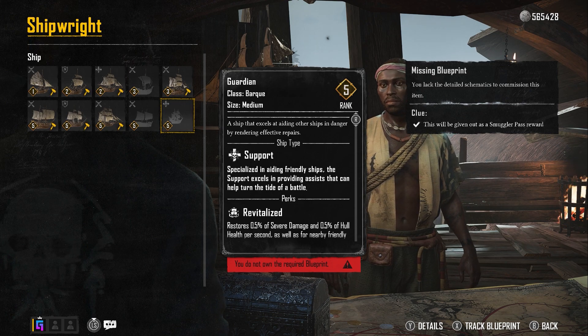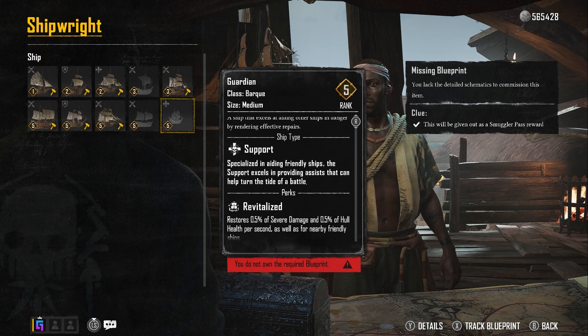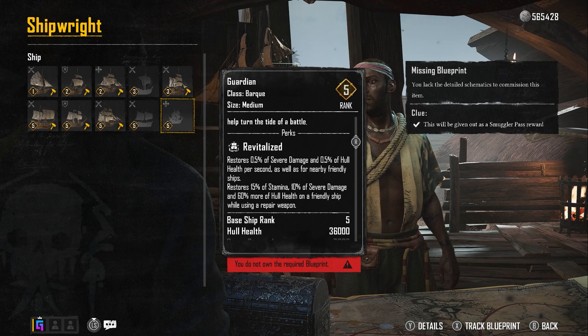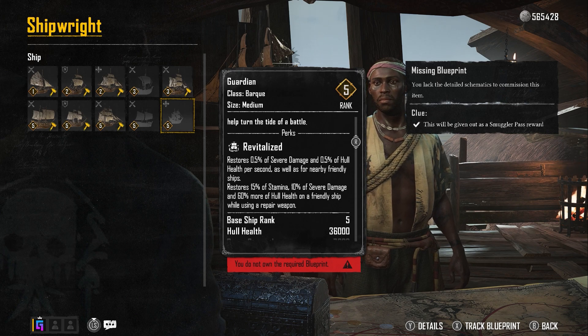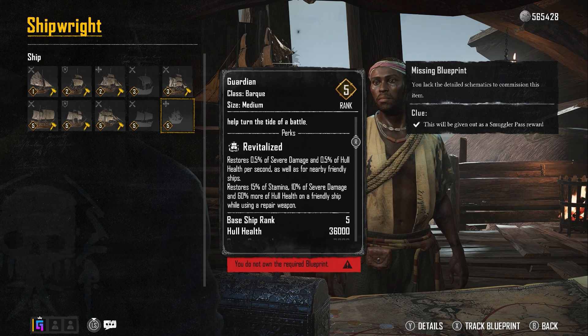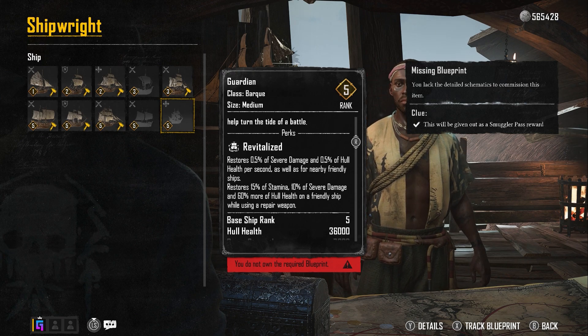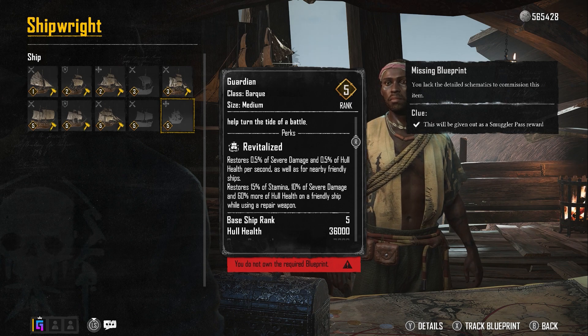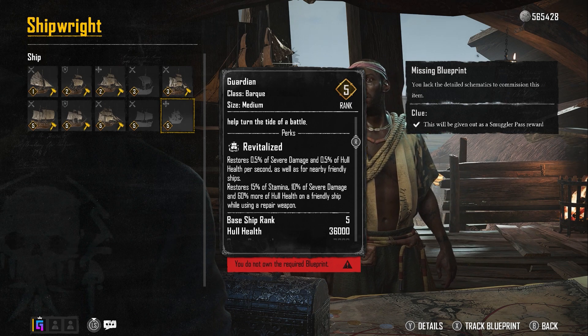As you can see, it's a Guardian — a support class ship. It has the support feature Revitalized, which restores 0.5 of severe damage and 0.5 of hull health per second, as well as nearby friendly ships. It also restores 15 stamina, 10 sphere damage, and 60% of hull health on a friendly ship while using repair weapons.